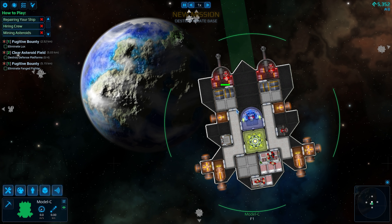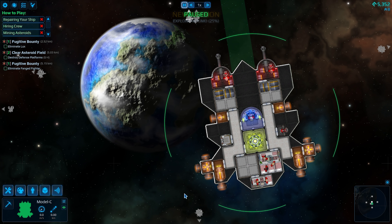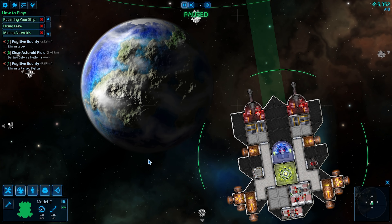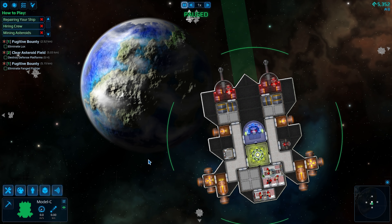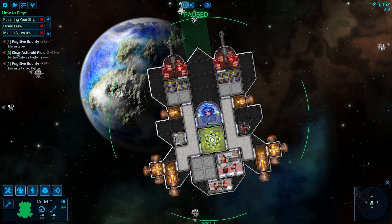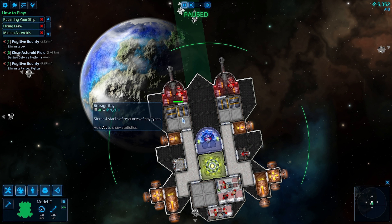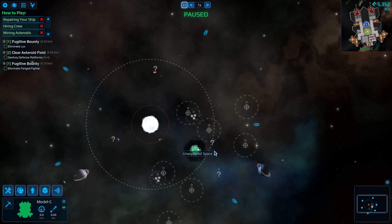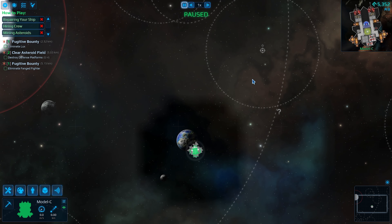New missions. Alright, so we have these cannons — they're full up on ammo, we're all good to go. These cannons don't require power, which is actually nice. We can store ammo and just designate these storage bays as ammo, so that way we won't have to worry about it in the future.